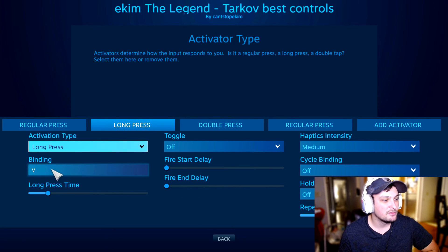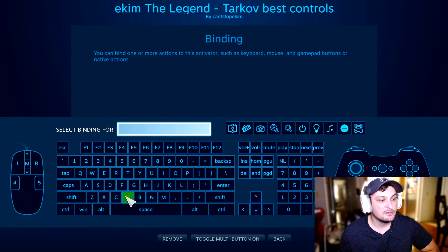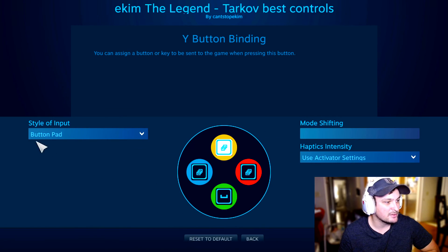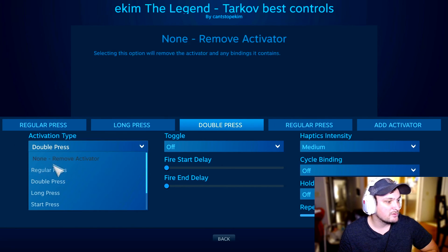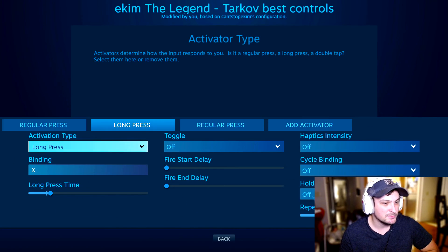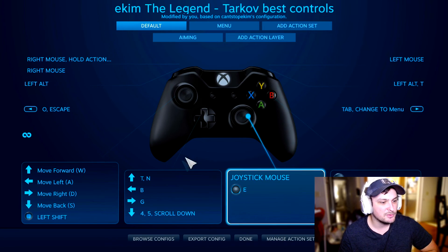For Long Press, set it to V — that will be your knife. Just select Long Press, click the binding, and press V. There's no save button; just click back and it saves automatically. For Double Press, set it to 1 — that will be your pistol. Select Double Press, click the binding, and press 1, then go back.